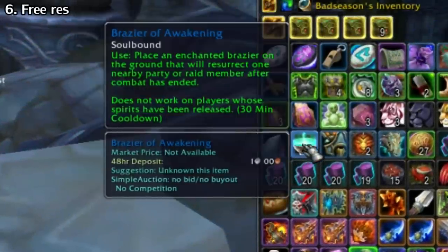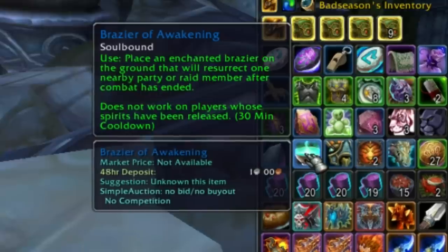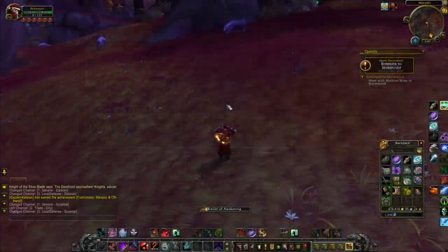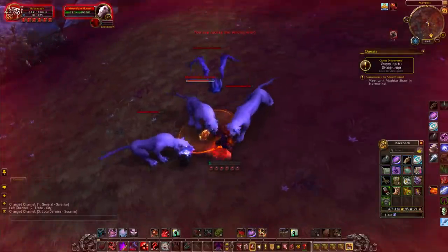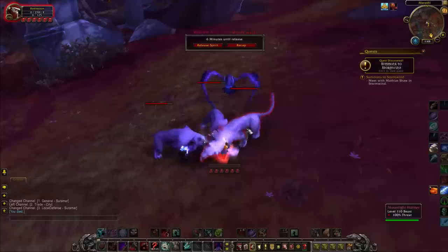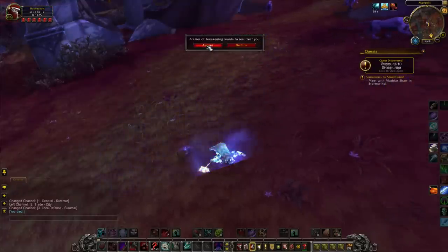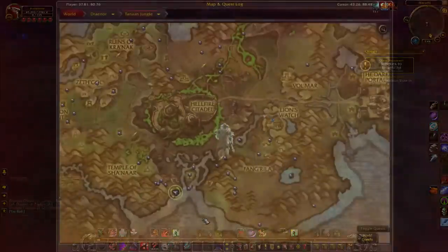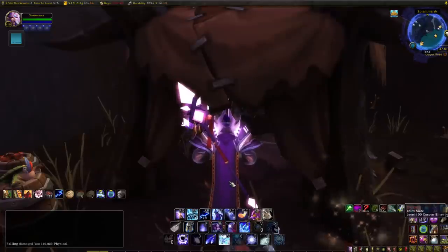A really handy item that I'm surprised people don't use is the Brazier of Awakening. This is found in Draenor and it resurrects you or a member of your party or raid after a wipe. It works in most places — LFR, non-Mythic Plus dungeons, out in the world. It can be handy as a backup for world PvP or tough solo content. It doesn't work in Mythic Plus, so it has its limits. You get it from the Tanaan Jungle zone inside a hut at a specific area on the map.